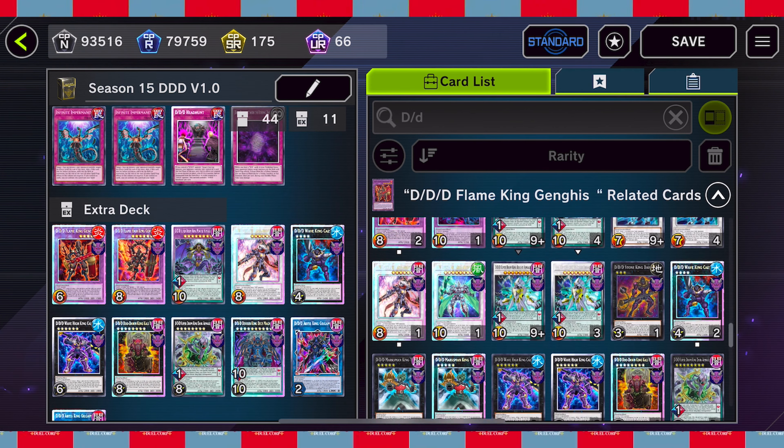Allure of Darkness actually works better now if we're throwing in DD Ghost, and we're also going to be using Cursed Necrofear, so that might be a fun combo to try. Skull Meister is for cards activating in the opponent's graveyard - they don't really do that this format much and I don't really plan on using it. Triple Tactics Talent we're definitely going to need, so let's put in at least two.